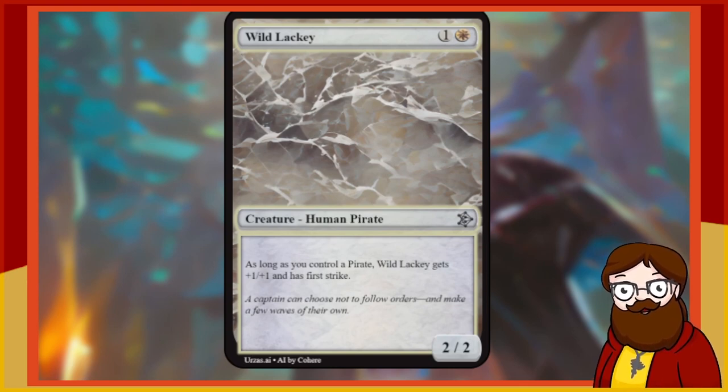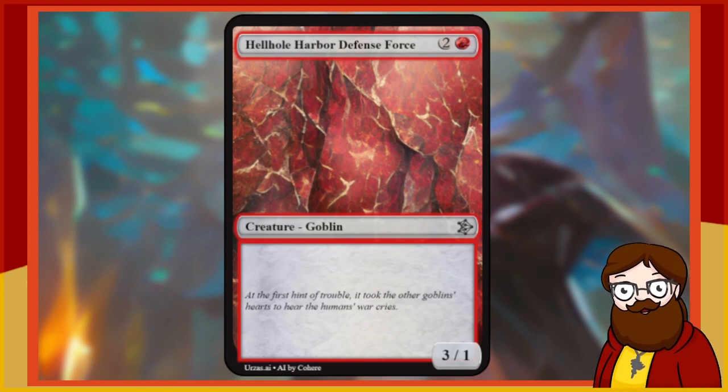Wild Lackey is a 2-mana 2/2 white Human Pirate. As long as you control a pirate — I do wish the AI would do this less, where the card itself satisfies its own condition. It should just say 'another pirate.' Anyway, as long as you control a pirate, Wild Lackey gets +1/+1 and has First Strike, making it a 2-mana 3/3 with First Strike. I don't think that's the most broken thing we've kept — it's probably just an auto-include in any white deck, but I'll keep it.